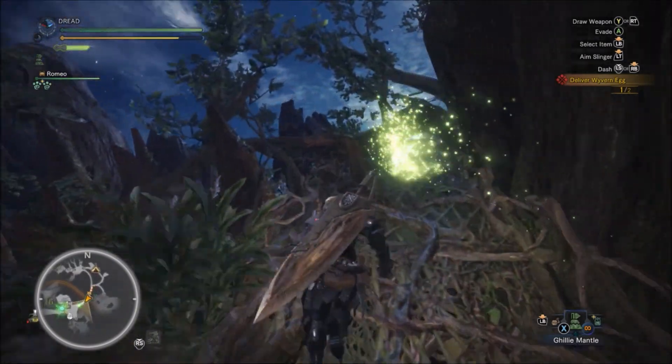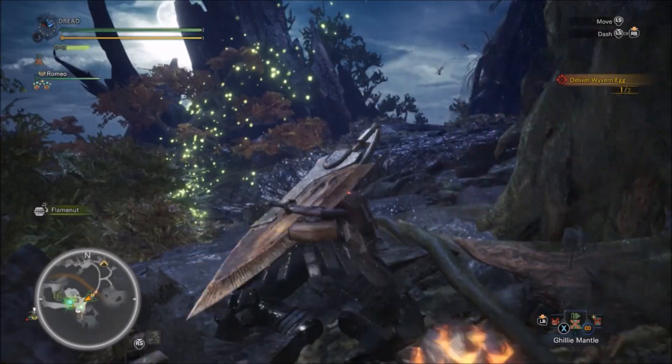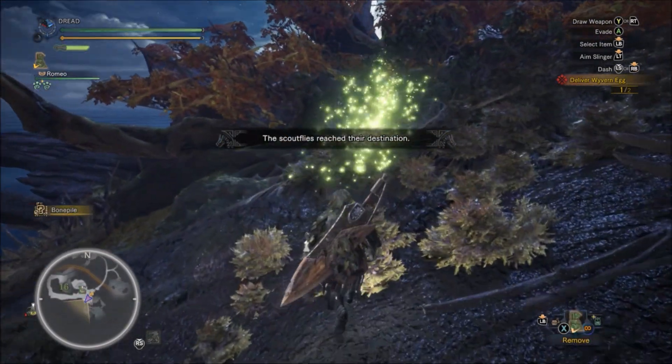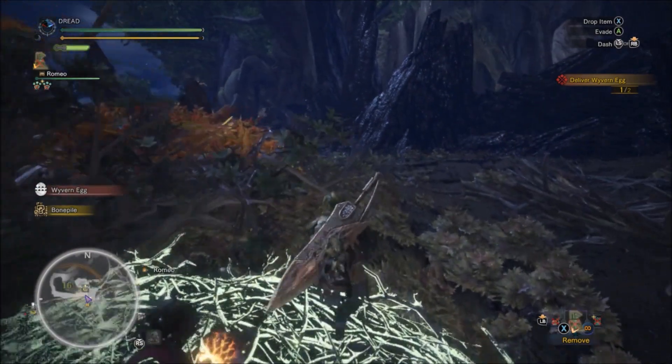The second key to success in this mission is to have the ghillie mantle. Once you get up here, throw on the ghillie mantle before you grab the egg so no one can see you pick it up. You're not gonna be able to go back the way you came — it won't let you squeeze under those branches with the egg in your hand.